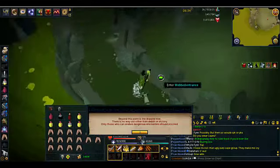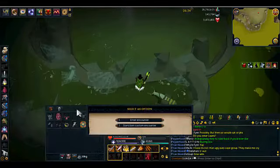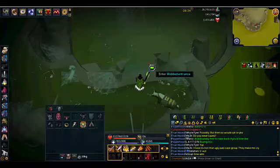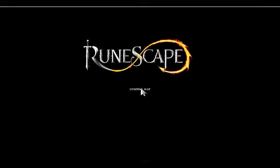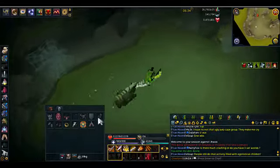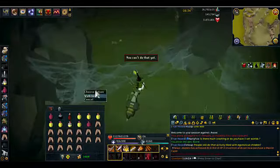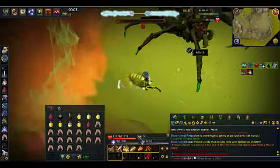Hey guys, so in this video I'm going to talk about what I am doing to get my Rax kills done using Scythe. I tried doing Rax with range when I first tried it about a month ago and I just could not kill him. So I switched to Scythe and I found that my DPS was the problem and Scythe was able to do the job for me. And since then I've been killing with Scythe.